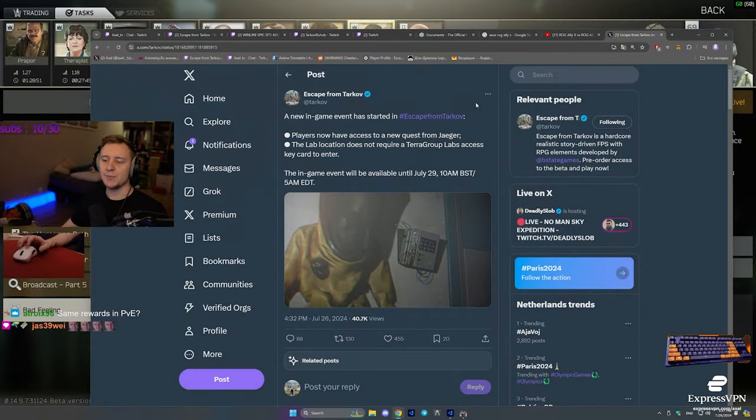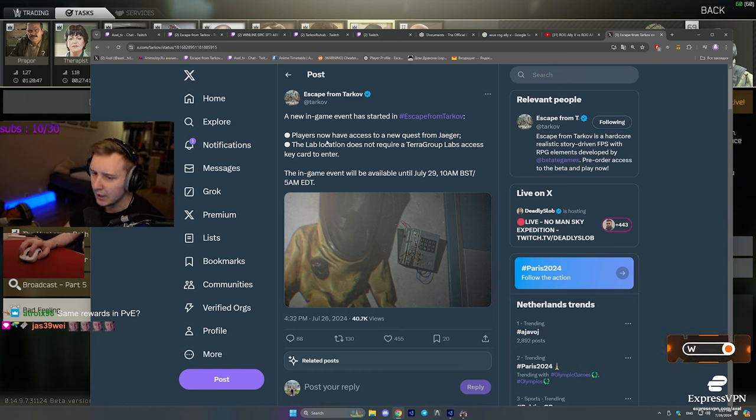Good morning, YouTube. There is a brand new event in the game. BSG just published a small tweet saying that there is a new game event. Players have access to a new quest from Jaeger, and the Lab location doesn't require a Terra Group Lab access card to enter. The in-game event is going to end on July 29th, 10 a.m. BST.